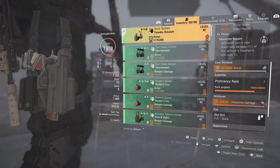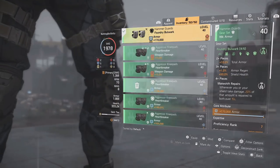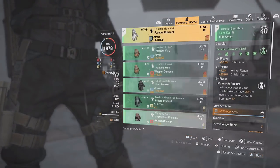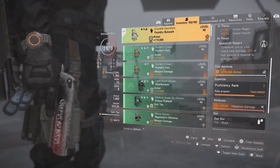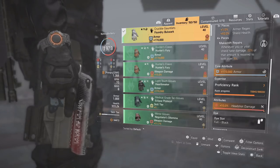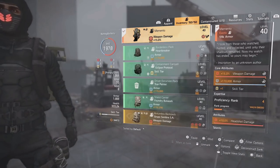For the holster we're running the second piece of Bulwark with armor and headshot damage. The third piece is Foundry with armor and headshot damage, and the gloves are our fourth piece — also armor and headshot damage. All four Foundry pieces have armor and headshot damage, plus the headshot damage mod on the chest.